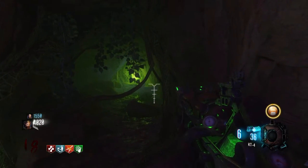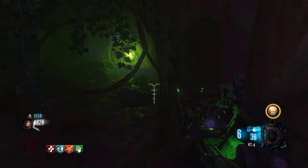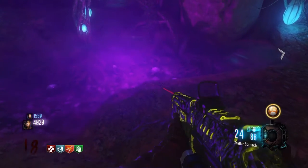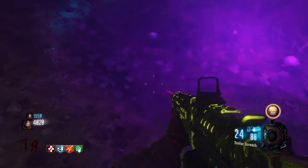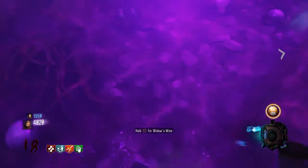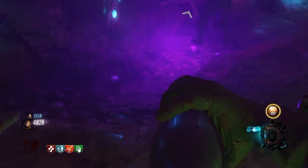How's it going viewers? I'm the Wild Kratos, or at least that's what they call me, and in today's video I'm going to be showing you how to get two perks with one Unquenchable gobblegum, or maybe even three or four. We're going to have to talk about that in a second because I might have just found future glitches for future maps.